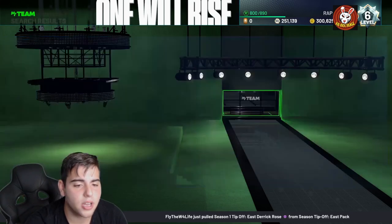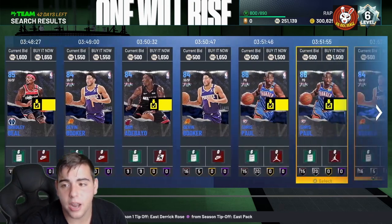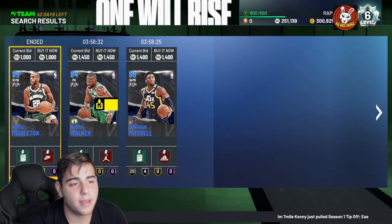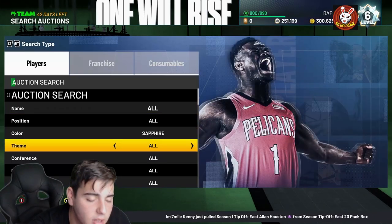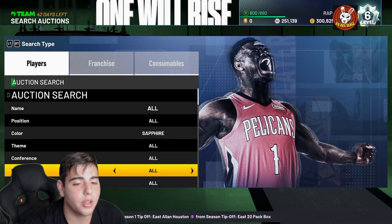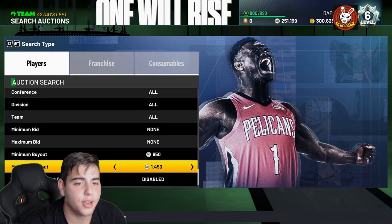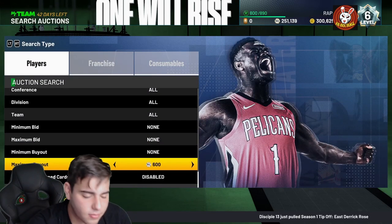Next up, the sapphire filter — insane for budget ballers. There are a lot of good sapphires up here for cheap; Bam Adebayo is one of them. You could easily snipe these cards and make MT. As you can see, the auction continues to bug out — that's a snipe and we missed that one too. This is how 2K is in the first week; hopefully they fix it soon. Sapphire snipes are definitely another way to make MT.